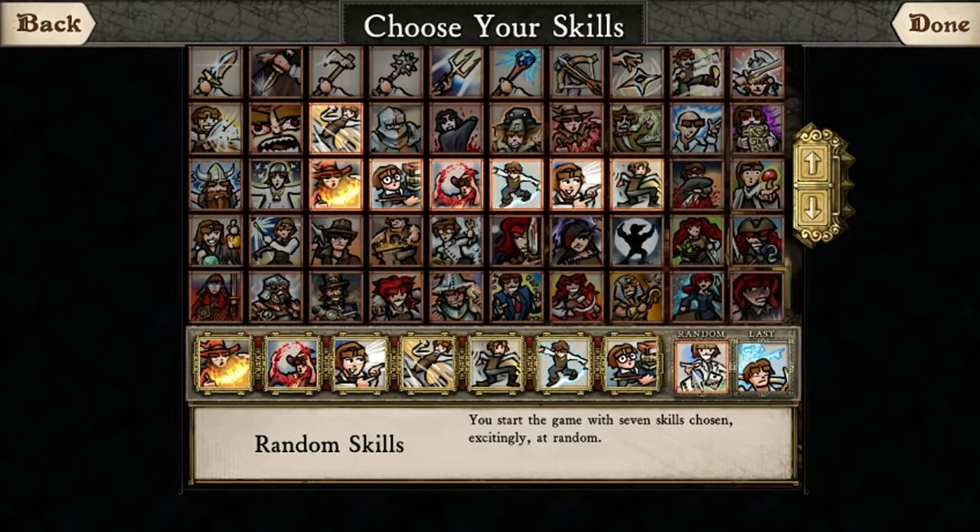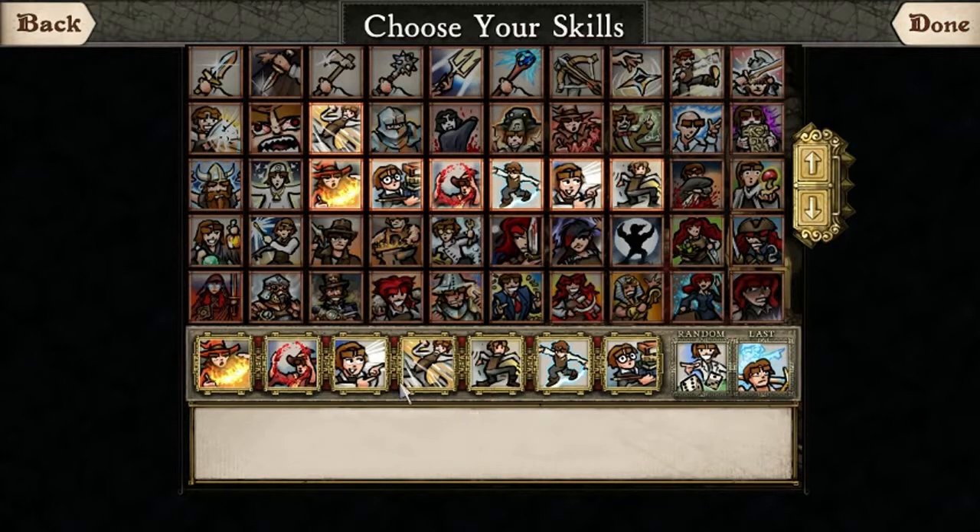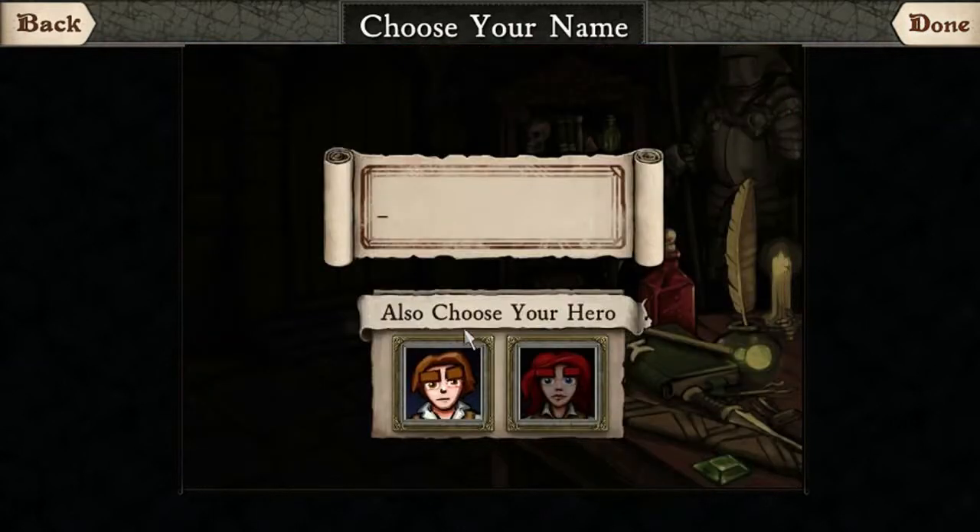So we'll hit Next. These are your skills — you can also choose Random or Last. Last means if you start a new game or died without permadeath on, you just click that and it will choose the last skills you started the game with. Next is where you choose if you want to be male or female.